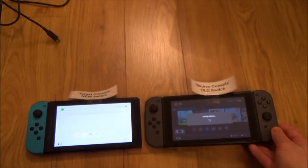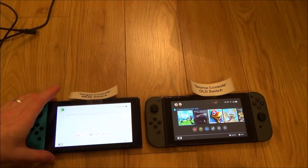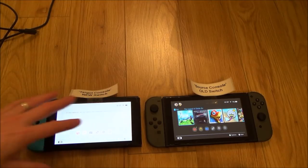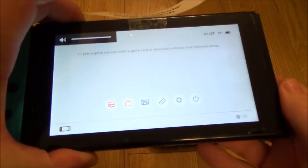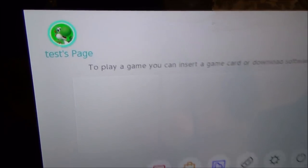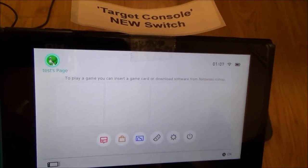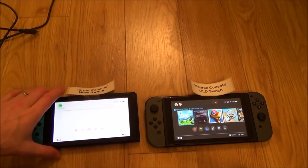To do the transfer, both consoles need to be connected to the internet and plugged into chargers. The console you're moving to must have no more than six users already on it, because the Nintendo Switch supports a maximum of seven users. This target console — although I call it new, it's actually old and was reset to factory settings for a previous video — only has one test user on it, which I'll delete once I'm set up. So we'll end up with just me on the new one and just Ben on the original.